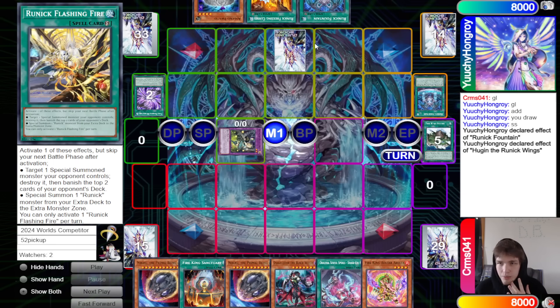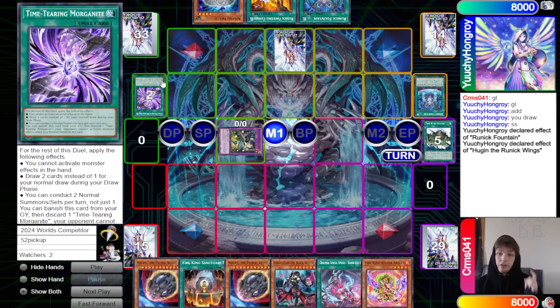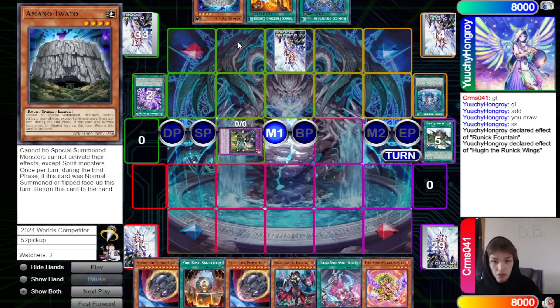They're going to activate Time Tearing. This card is broken whenever it resolves — once you're up, you've won, guaranteed. But I'm on a way of Wano; it's kind of wild playing that over something like Jougin, especially since this deck has Runic Slumber, which works really well with Jougin 2.